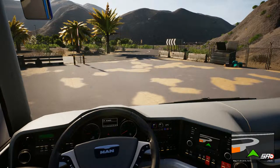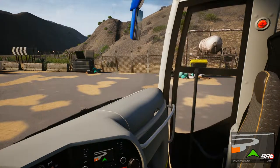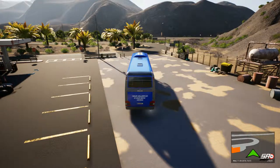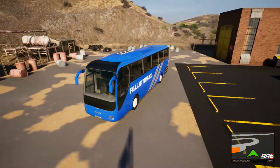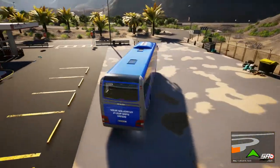So we've got the aircon on nice and cold. Let's shut the front door. Try and manage not to drive off with the door open as we normally do. As you can see our lovely, shiny, beautiful, clean bus - it's lovely all clean, no mud splattered up the side like it normally does.